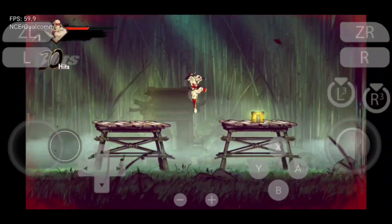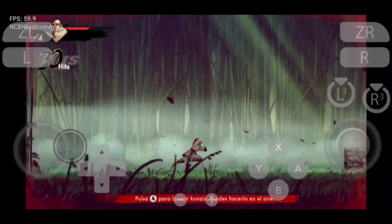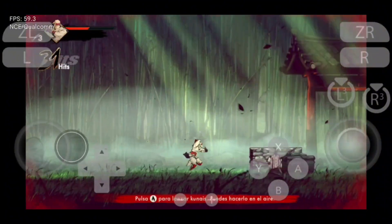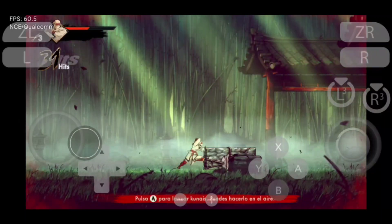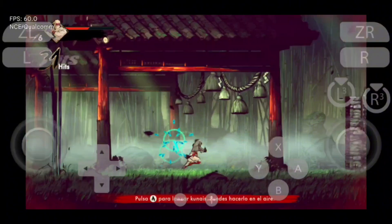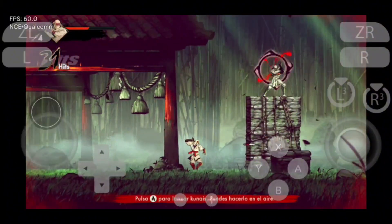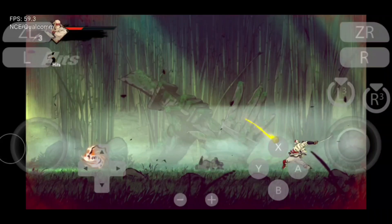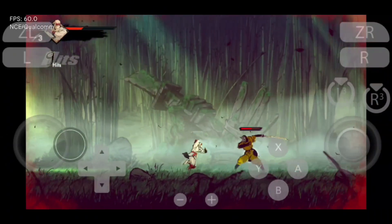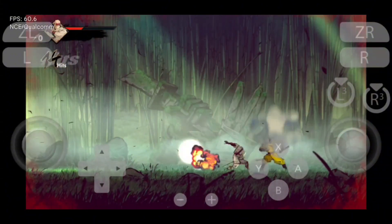Shinobi: Art of Vengeance is a fast-paced ninja action game with brutal combat and stealth mechanics. You play as a silent warrior on a path of revenge, slicing through enemies with deadly precision. The combat is fluid and satisfying, combining swordplay, throwing weapons, and quick dodges. Levels are designed for both action and stealth, letting you choose your approach. The visuals are dark and stylish, matching the serious tone of the story. If you're into classic ninja games with a modern edge, Shinobi: Art of Vengeance is worth checking out.